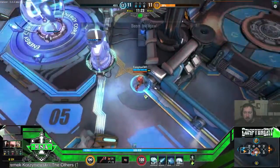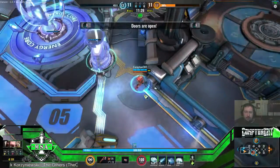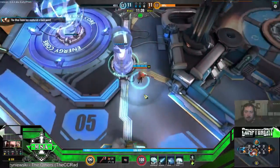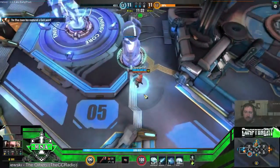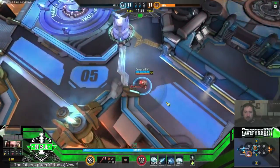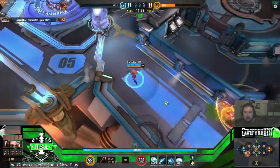Looks like they're at mid attacking the bots. Bjorn's with them. Got money. Cap mid, cap mid — I got this, there's one on bottom. They took out Bjorn, there's Coinshura.